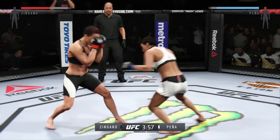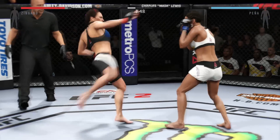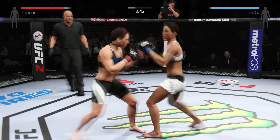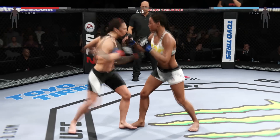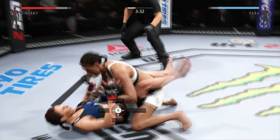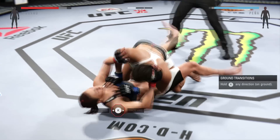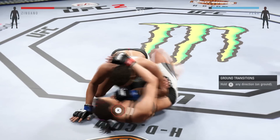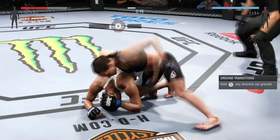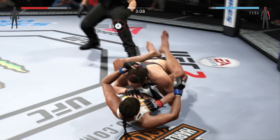Nice block with a punch to the head. Pena with the jab. Tries for a low single. Right to the temple. Nice combination. Trying to get this fight down to the ground. Nice takedown. That's an outstanding transition. She moves to full guard.